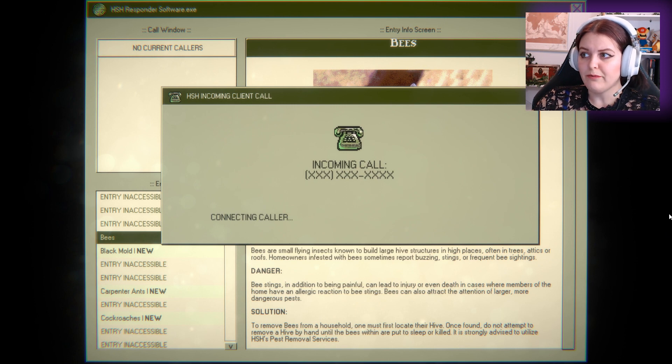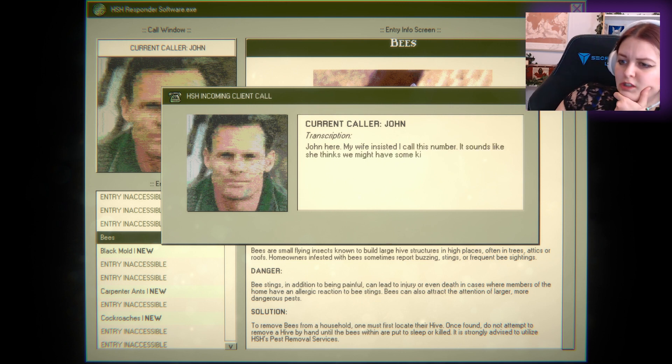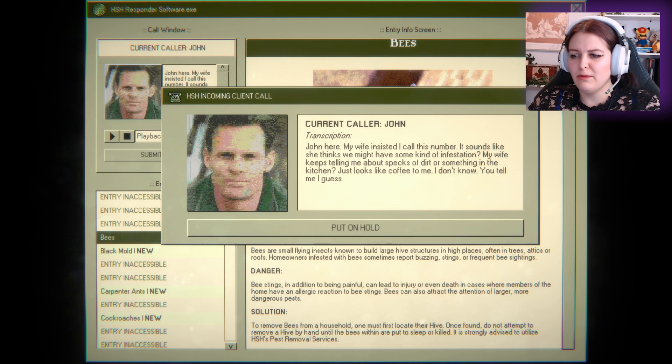Answer. Hello? John here. I called this number. Well, Jen here. It sounds like she thinks we might have some kind of infestation. Bees? My wife keeps telling me about specks of dirt or something in the kitchen. Just looks like coffee grounds to me. Don't sound like bees. You tell me, I guess.